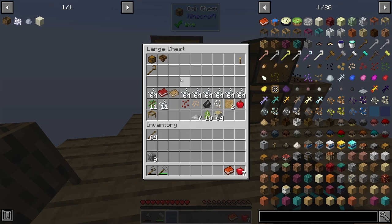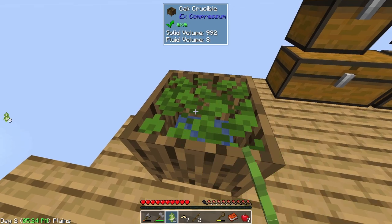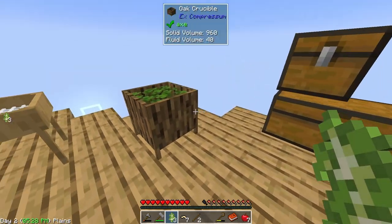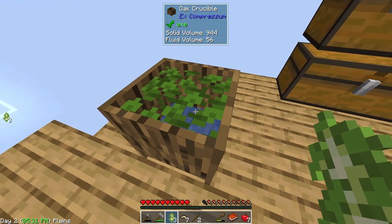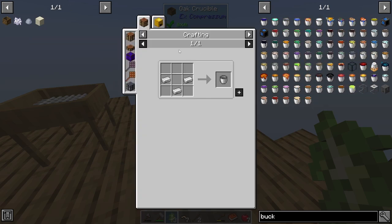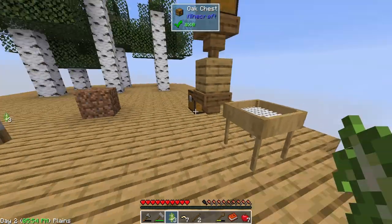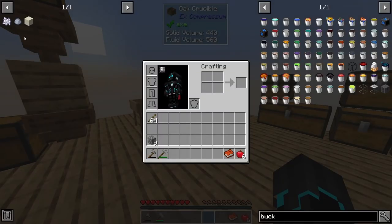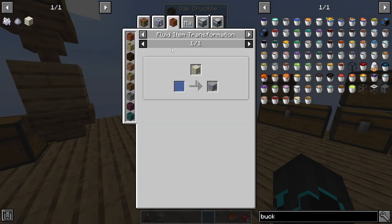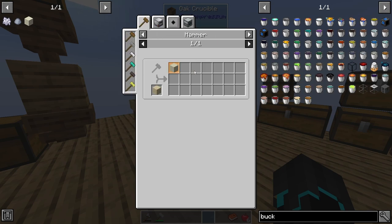Over here we have the oak crucible. It just needs any wooden slab. We also have a lot more wood now. If I make an oak crucible and take some organic material — like leaves or worms — and put that in to fill it up, it will slowly convert into water. So we should eventually be able to get a bucket of water. We can't make buckets other than from iron unfortunately, but as you can see it's slowly converting down into water.